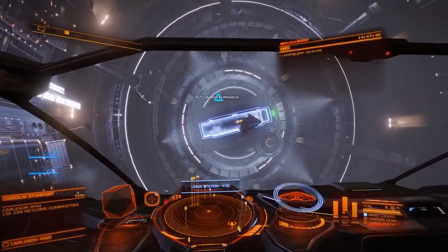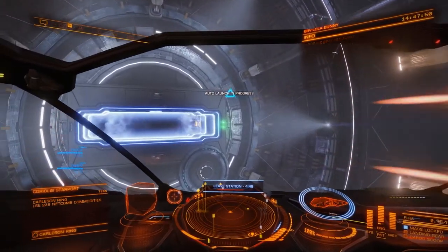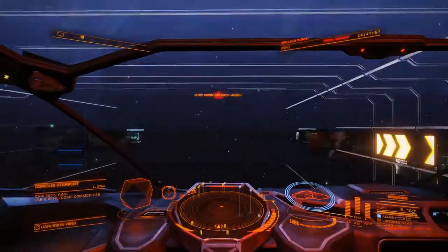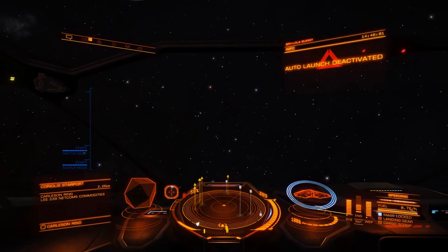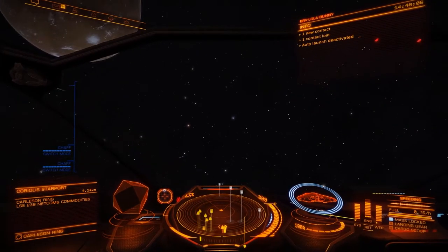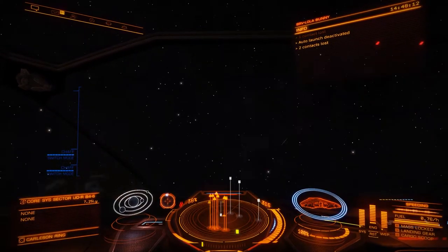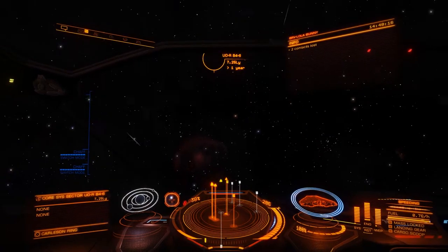We're still using auto-launch. Oh, a Ferdelance — very pretty Ferdelance. Let's just skip that little bit, and we can get out of Maslok from the station. Set our first waypoint. We're out of Maslok so we can jump.